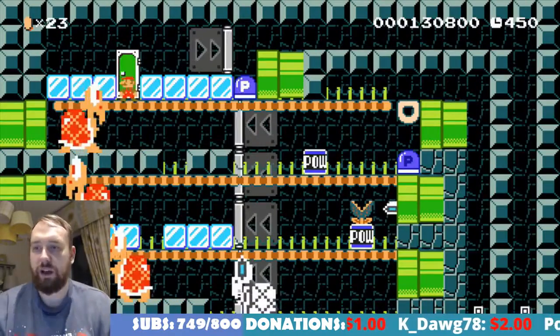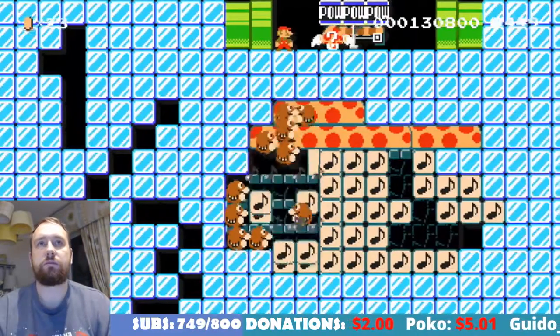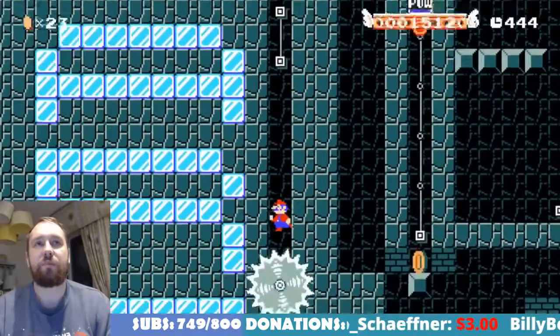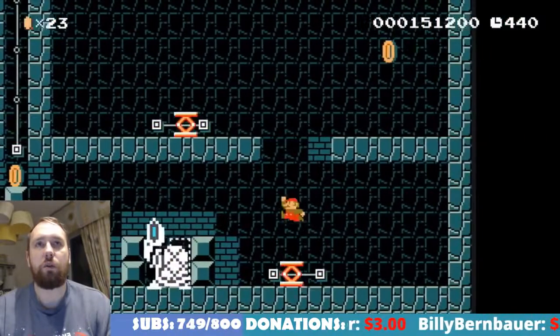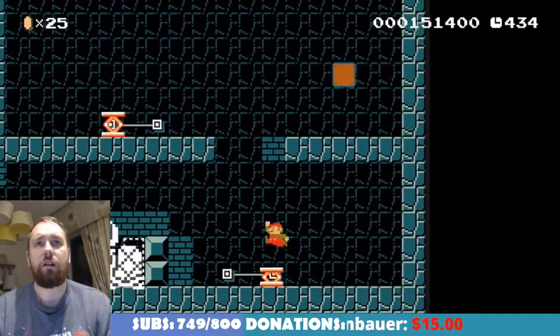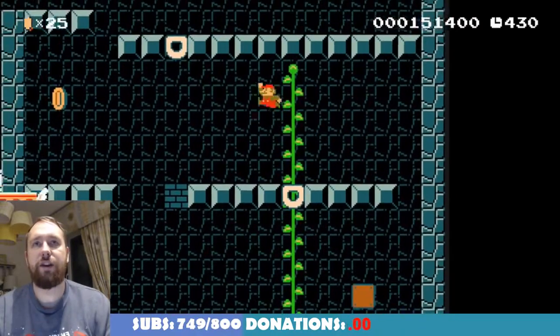All right, there we go — couldn't quite remember where the key door was. Got the checkpoint! All right, hidden block. Vine — so they're vines, are they?